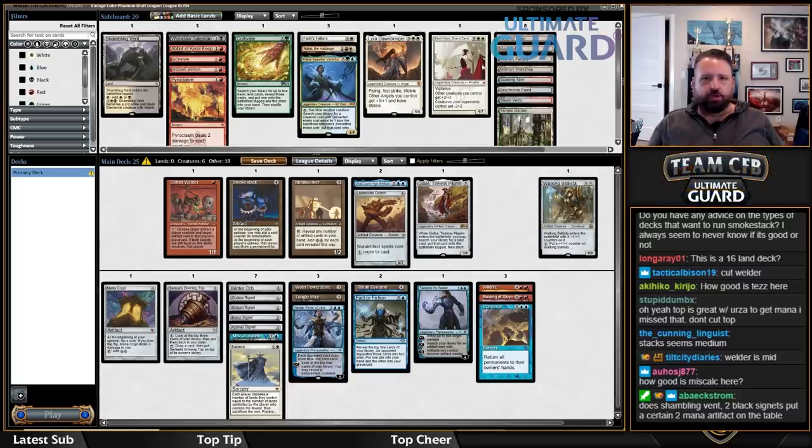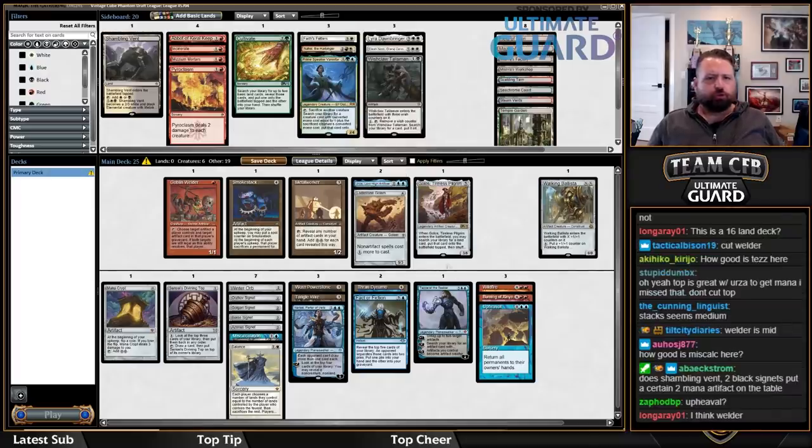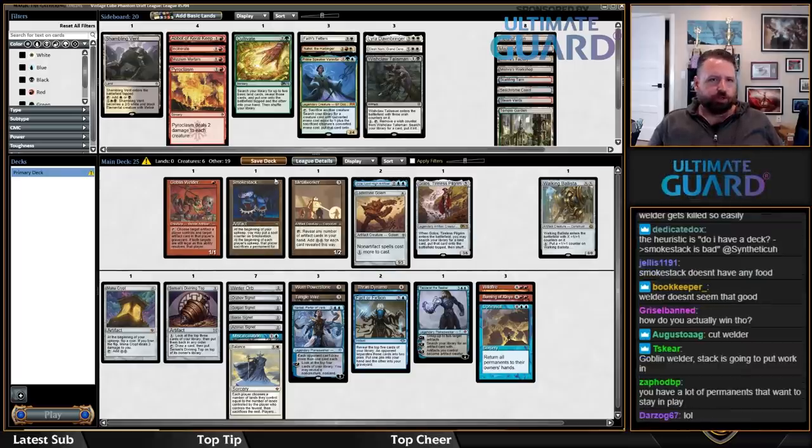I knew BK was angling for Wishclaw Talisman. And you can weld it out in response! You can Wishclaw and then Upheaval it. I don't even know what other things in the BK voice we're going to do.